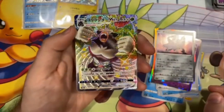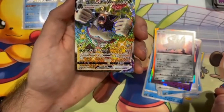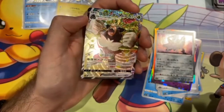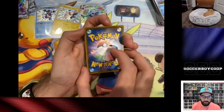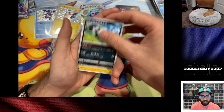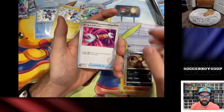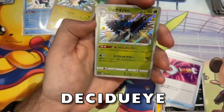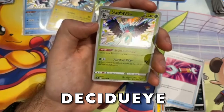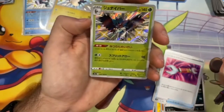We got a shiny V Max Rillaboom but it's a dupe — it's a dupe. It's still a cool card but we already pulled this bad boy. Yo, shiny Noctowl — let's go! So glad we got this one, I had not gotten this bad boy yet. Shout out to Sun and Moon.